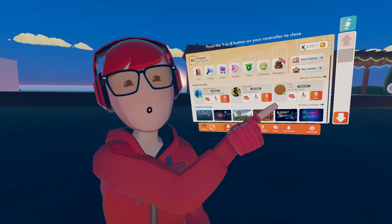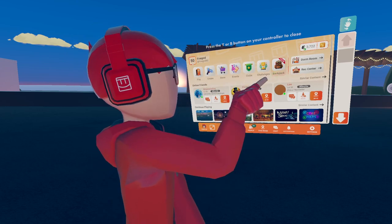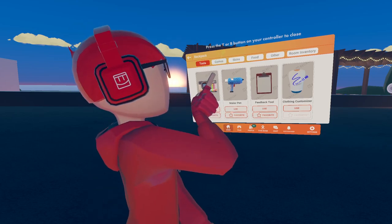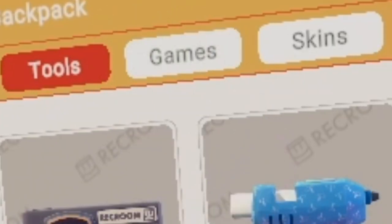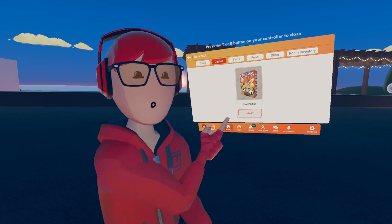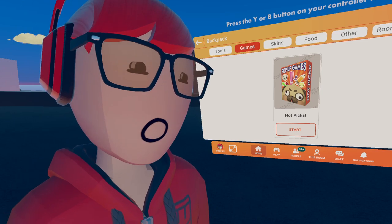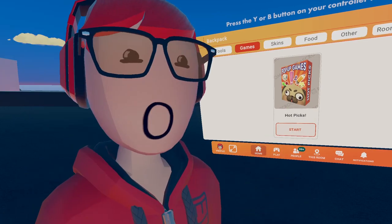If you have that, that means you have the game. So what you want to do is press Backpack right here. They added a new tab called Games, right in between Tools and Skins, and if you press it, you see this. This is a game called Hot Picks, and it's basically just Would You Rather, but a little different.